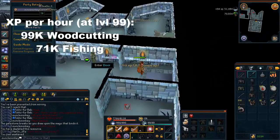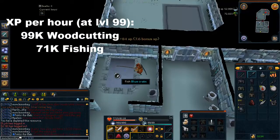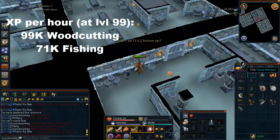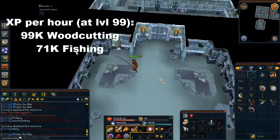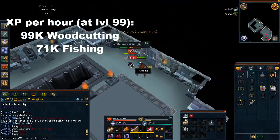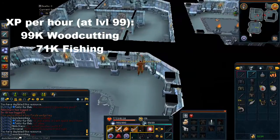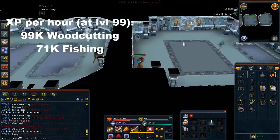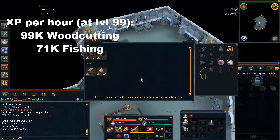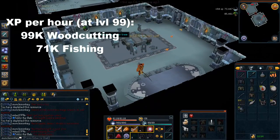It does also depend on your luck a little bit, because if you get rooms that have four fishing spots and two trees in them — which is the best room that you can get — your XP rates are going to be much better. I only got three of those rooms this entire hour, which I think is a little bit unlucky. You can usually expect more around four or five rooms like that. I'll just call them full rooms — they're the rooms that you really want to be getting if you want max XP per hour. The XP rates do change a little bit depending on your luck, so you can't expect this to be completely exact.